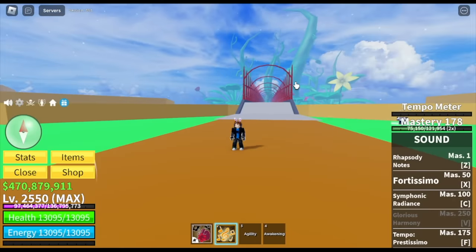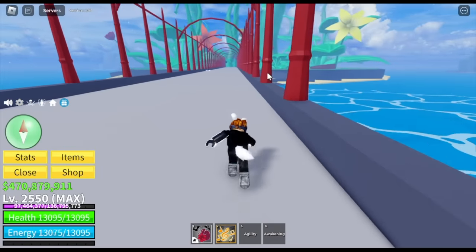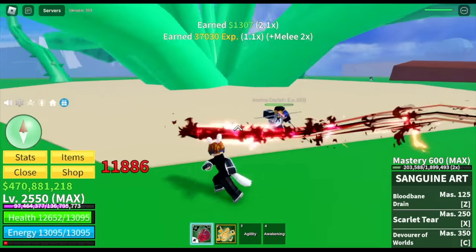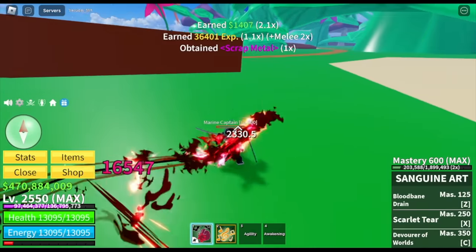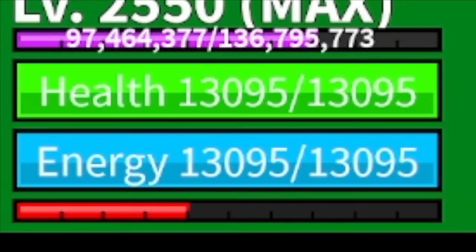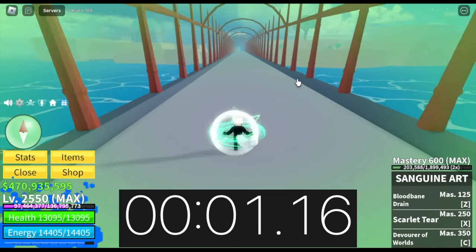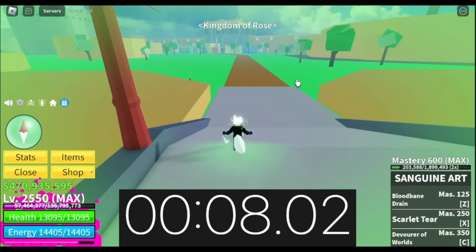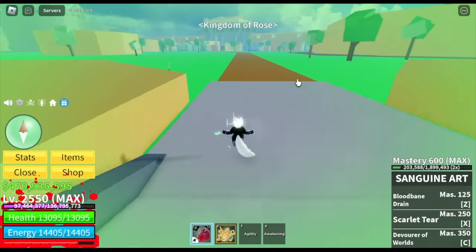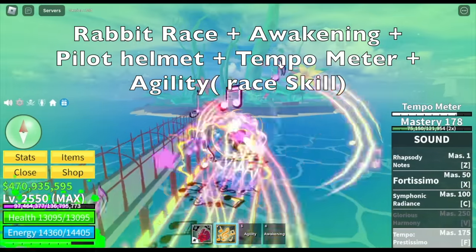Decreased it by almost two seconds. Next up — final one, guys: race awakening. Let's fill up our awakening meter. We're going to use our awakening by defeating mobs — we'll fast forward this part. After that, we'll also fill our tempo meter, plus the agility skill, plus the accessory. So let's awaken the skill and try it first without the tempo meter. So far we have eight seconds — without the tempo meter, awakened, eight seconds too. Now we're going to combine everything: Rabbit Race, plus awakening, plus Pilot Helmet, plus tempo meter, plus agility skill.